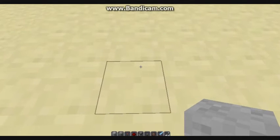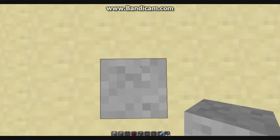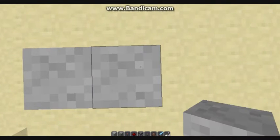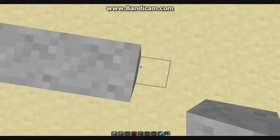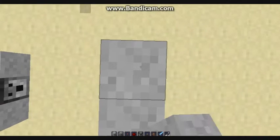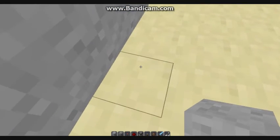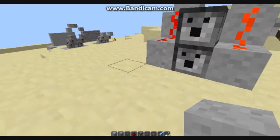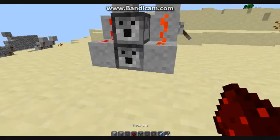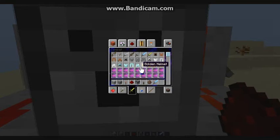Right here I'm going to place villagers so you can see how the dispensers will hit you. Just put arrows in it — you can get more arrows.